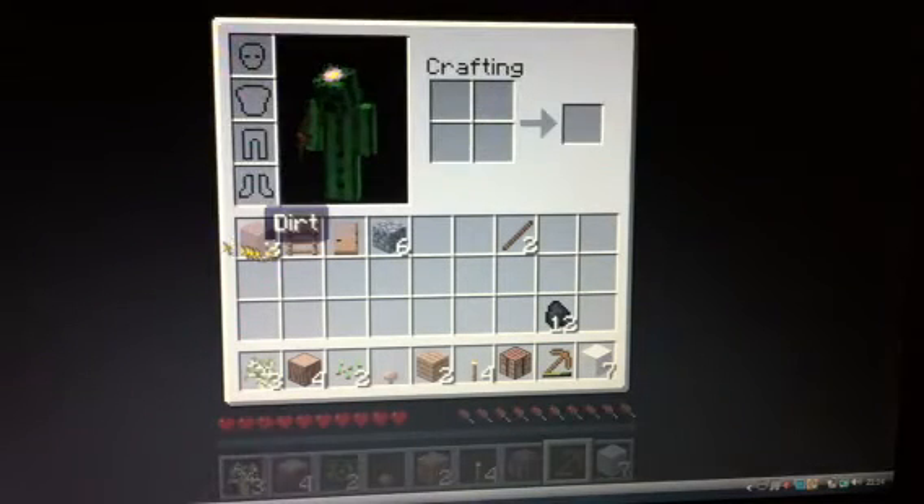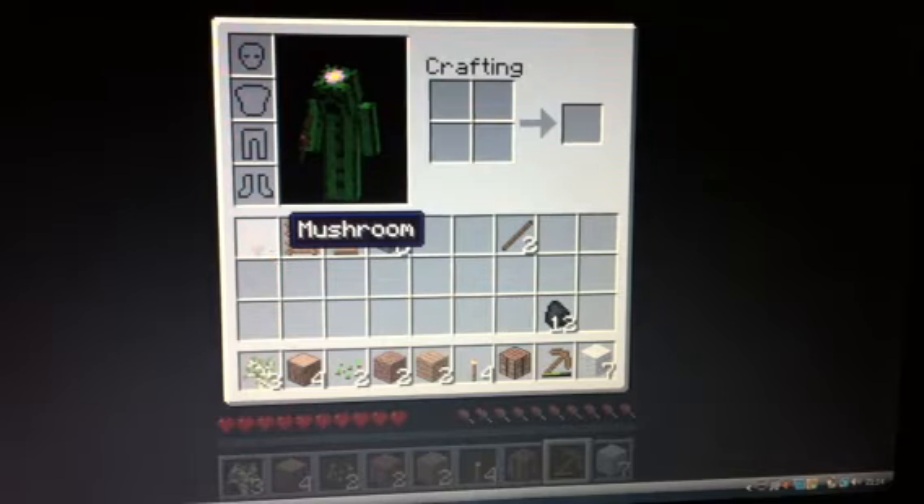What do you have in your inventory? Oh nice, some dirt. And if possible we need to get some more cobblestone. Do you know why? Furnace — yes! Because then we can go kill some pigs and get nice juicy pork, which means if we go down into a dungeon we won't kill ourselves.